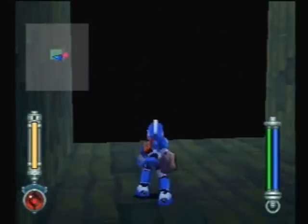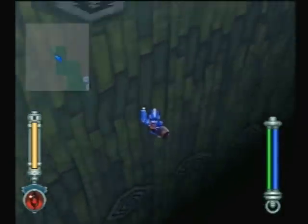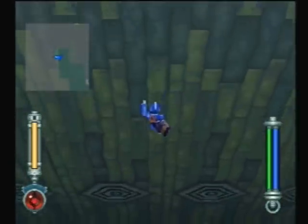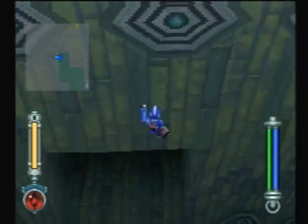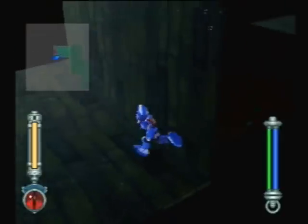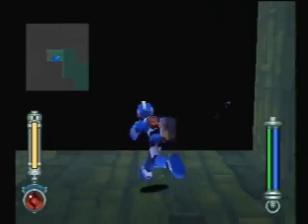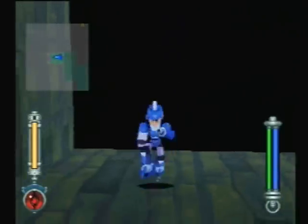There's more blocks in here to pick up, and we're going to jump across just like before. There's a wall we can go into. Thankfully, we can actually go even higher because of this, and it's easy to control our landing. I actually found the one with the door in it. There's a door down here that lets us alter the water level.